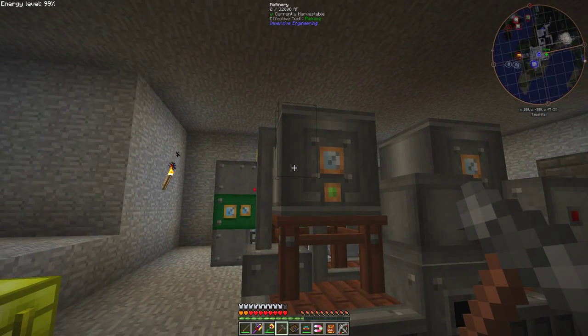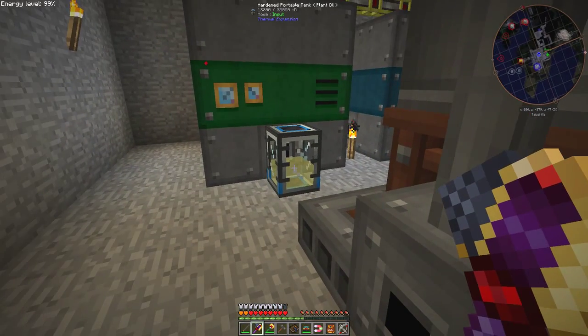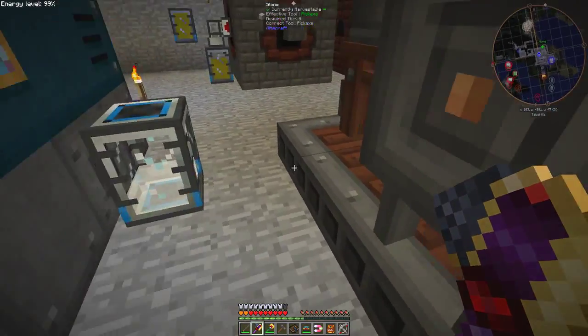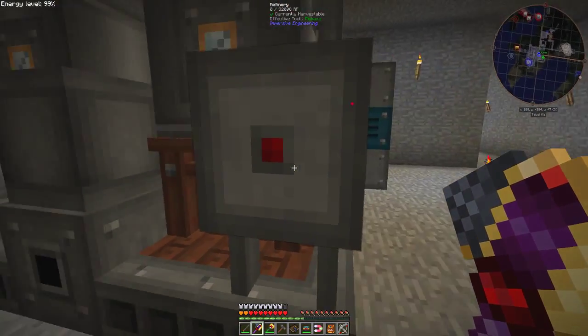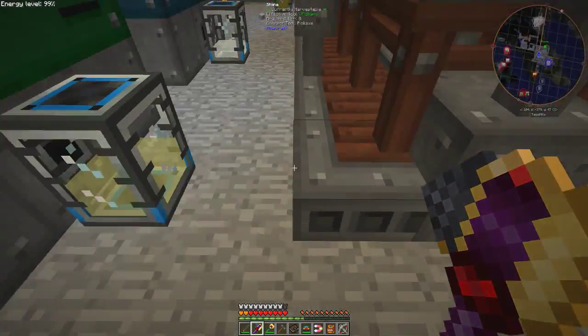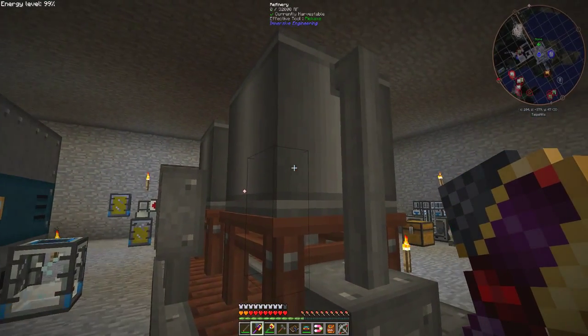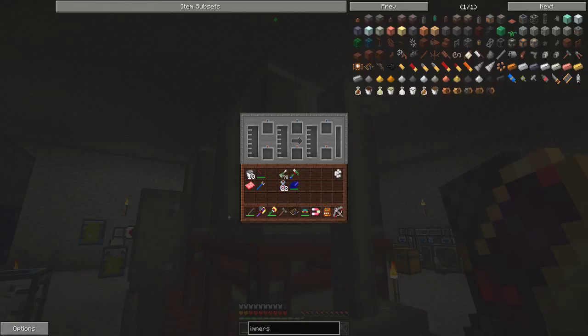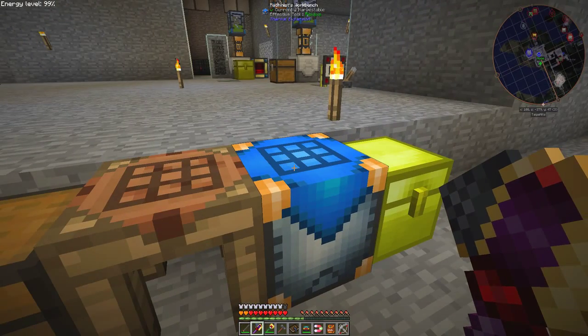Let's have a look — you should get the materials coming in and then they get refined. We need ethanol and plant oil — vegetable oil. We can feed those into the pipes and into this. It's about to need power, which we haven't got any at the moment. I wonder how I can give this some power. I've got an energy cell in this chest here.